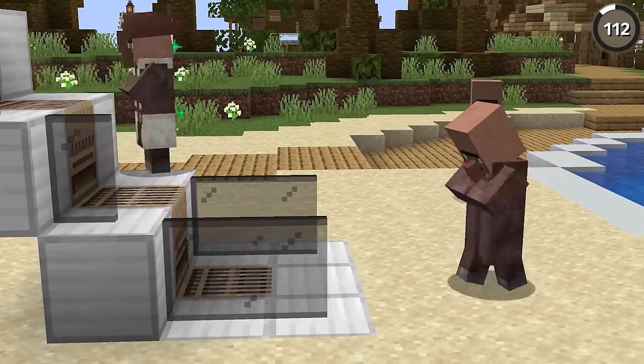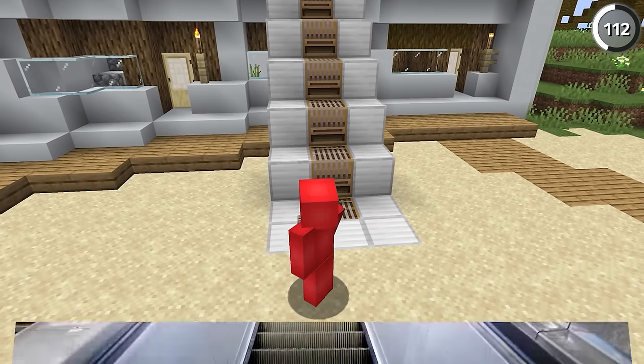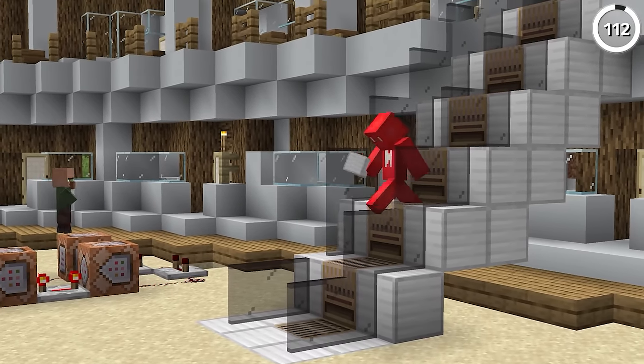This escalator doesn't use any redstone — instead we use looms. Because from afar, the lines on the loom start to look like the ridges that you see on escalator steps. And if you're adding a command block system like this, we can even make it functional with the teleport command.